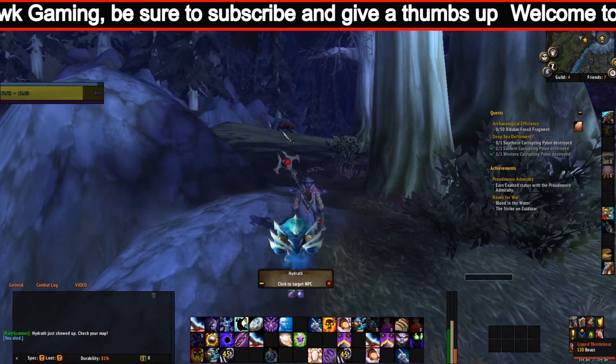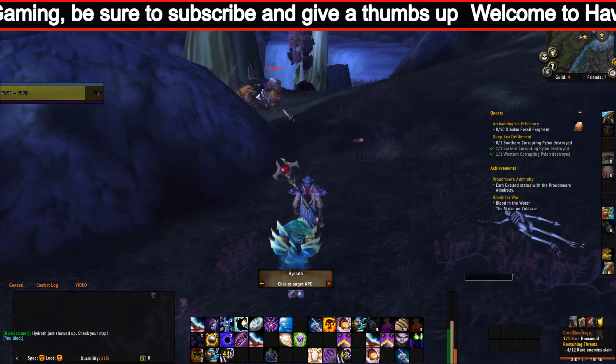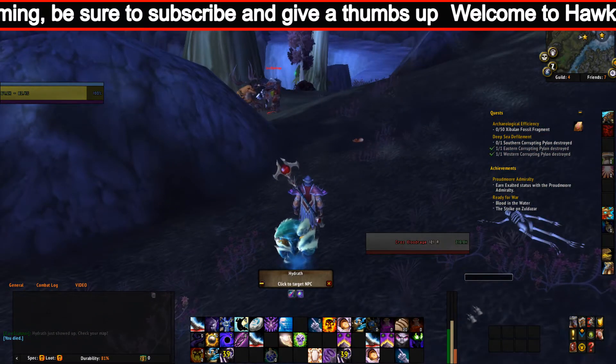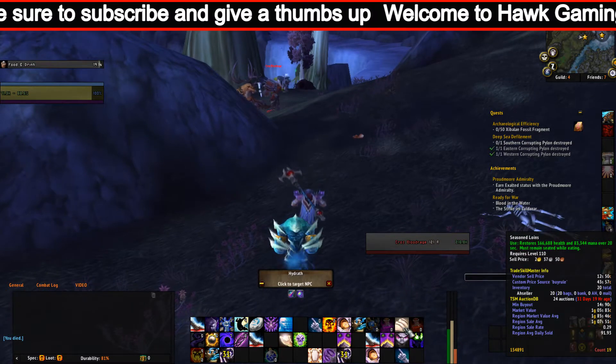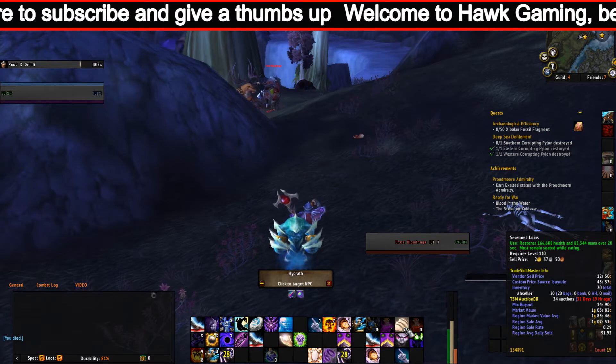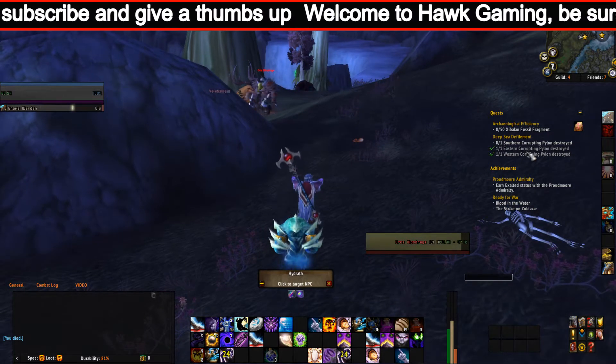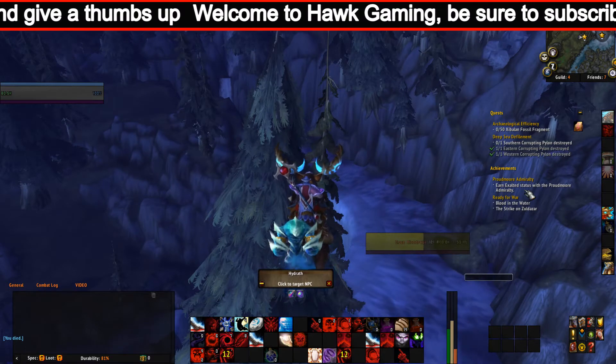Regeneration allows you to regenerate 100% of your maximum health over 6 seconds, interrupted by damage. Embrace of Gold increases gold earned from creatures by 2%. The languages the Zandalari Troll can speak are Orcish and Zandali.